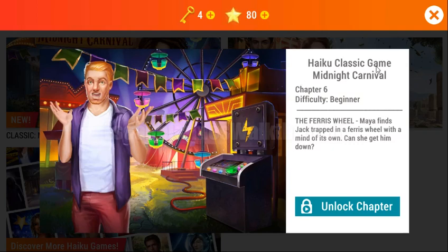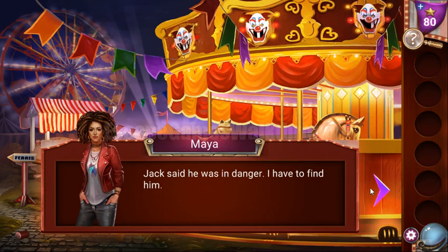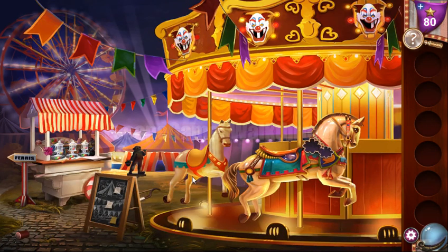We are playing Adventure Escape Mysteries Midnight Carnival, Chapter 6 by Haiku Games. Jack said that he is in danger, so let's find him.